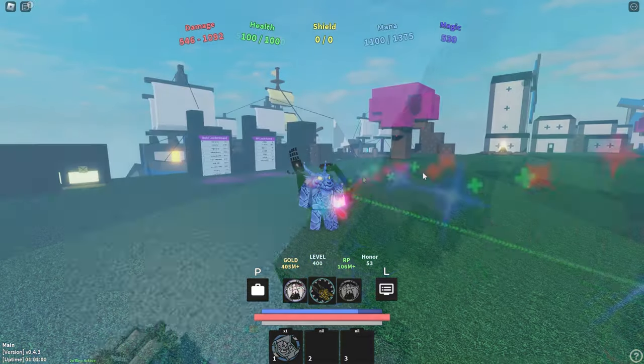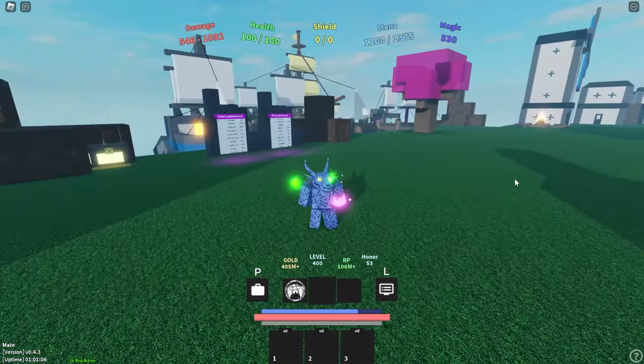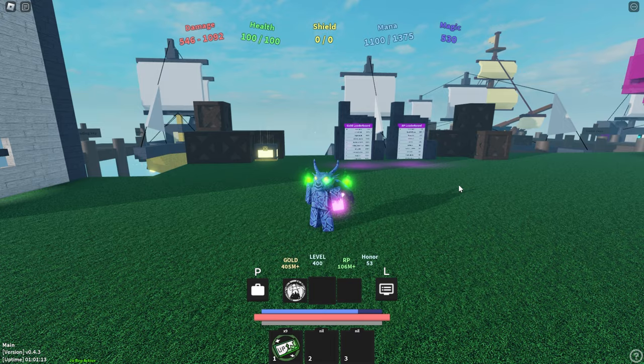To start the process you must acquire a book of souls, which is a limited active item. Put it in your active slot, activate it, and this will get you Pumpkin Tier 1 — but you can only get this through trade nowadays. To get this to Tier 2, you just need to get an event upgrade ticket from the black market.